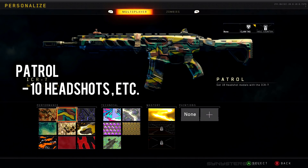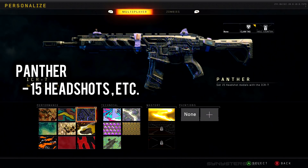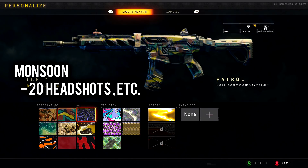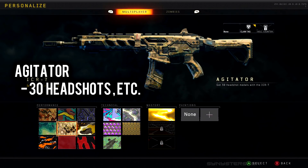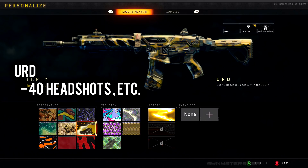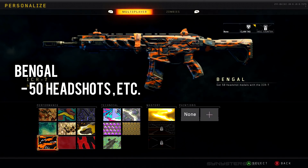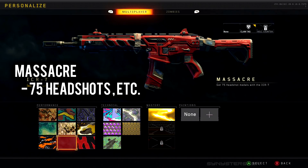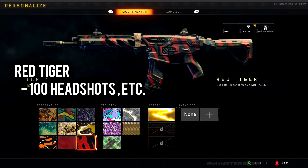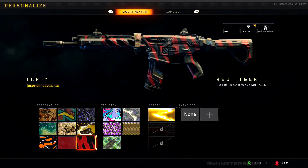Next we have Patrol for 10 headshots, Panther at 15 headshots, Monsoon for 20 headshots, Agitator at 30 headshots, Urd at 40 headshots, Bengal at 50 headshots, Massacre at 75 headshots, and finally Red Tiger at 100 headshots.